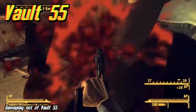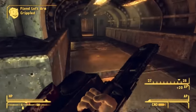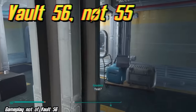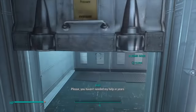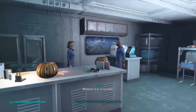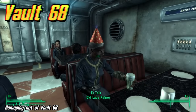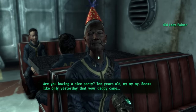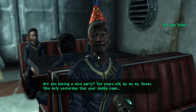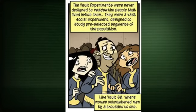Vault 55's location is unknown and is mentioned only in the Fallout Bible. Its experiment would've been that there were no entertainment tapes within the vault. Vault 56's experiment would've been similar, but with entertainment tapes done by an exceptionally bad comedic actor. Vault 68's location is unknown and is mentioned only in the Fallout Bible. Its experiment would have been that there were 99 men and only 1 woman inside the vault. Vault 69's experiment would've been the inverse — 99 women and only 1 man.